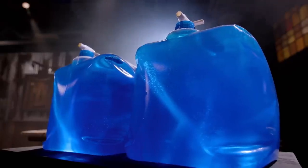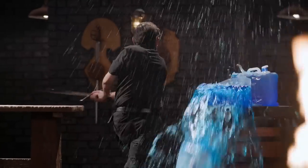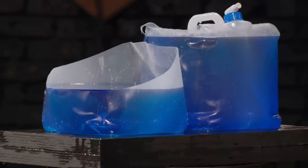All right, bladesmiths, this is the sharpness test — the jackfruit and water jug slice. Nathan, as far as the downward chop, it's a very clean cut, easy, no resistance whatsoever. When I was cutting, as soon as I met the resistance of the water, it kind of rolled on my hand. But anything it did have contact with, it was able to cut. Overall, sir, your weapon, it will cut.